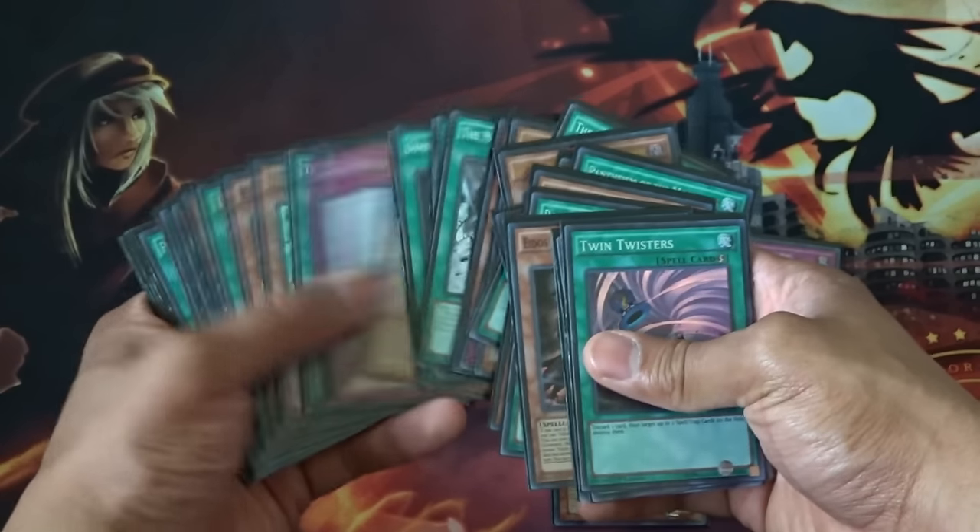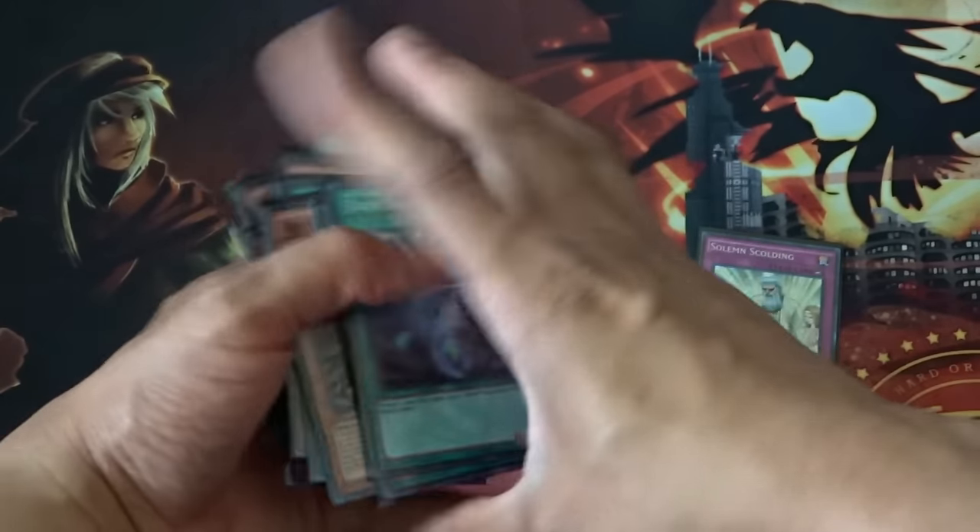I see a lot of players — even myself, I've been forced into this — when playing against an opponent, they don't plan ahead for side decking, so they end up siding out cards that make their deck function. For example, I'm playing Monarchs and I side out 3 Pantheism. You would never want to do that. Always side out the cards that are weak against certain matchups, like Effect Veilers that aren't going to be good for certain matchups.